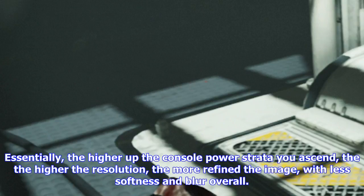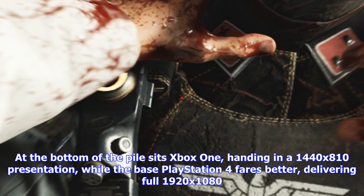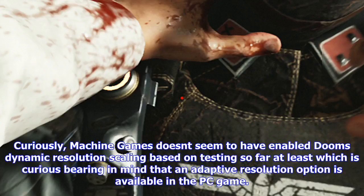At the bottom of the pile sits Xbox One, handing in a 1440x810 presentation, while the base PlayStation 4 fares better, delivering full 1920x1080. Curiously, MachineGames doesn't seem to have enabled Doom's dynamic resolution scaling based on testing so far, which is curious bearing in mind that an adaptive resolution option is available in the PC game.